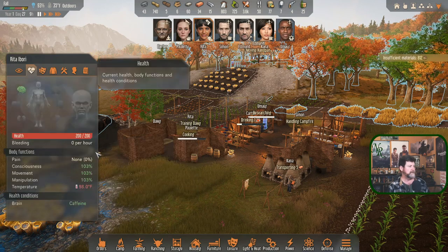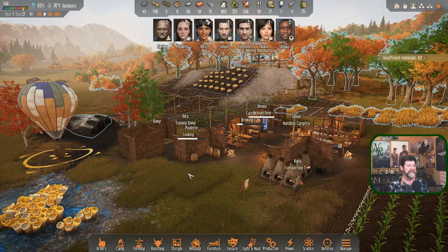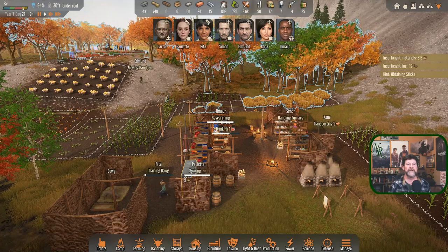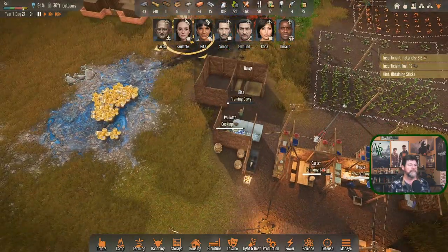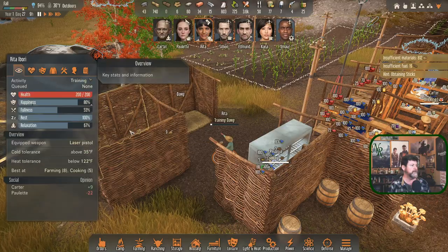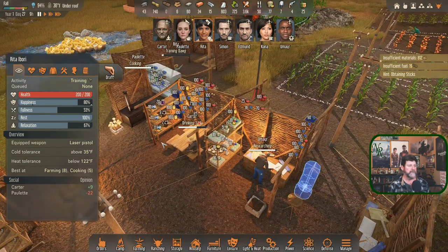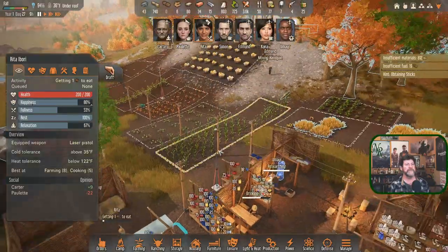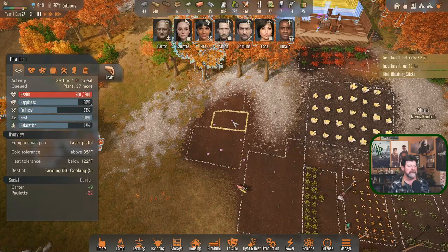'Enjoyed a beverage' - that gives a bonus to consciousness, movement, and manipulation. Brain caffeine! I took some of that myself before recording this to make it a little more lively. Rita is training Dog. Dog has eaten some of his food. Rita, happiness-wise where are you right now? You need some food. Let's let Dog do his own thing food-wise. We have meat soups - let's get you to eat some, then get you planting. I really need this going and want to see if it's still possible to get these replanted and get something out of them again.